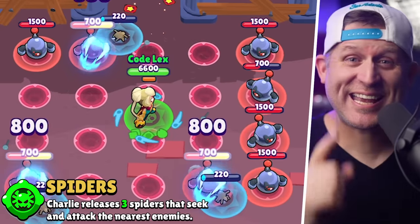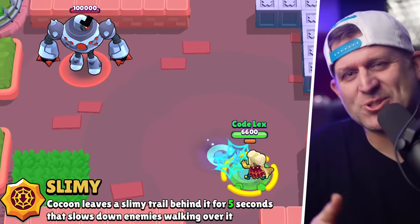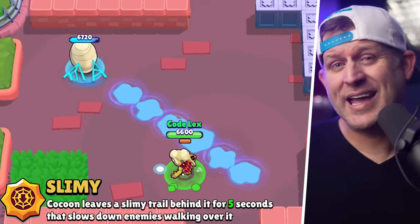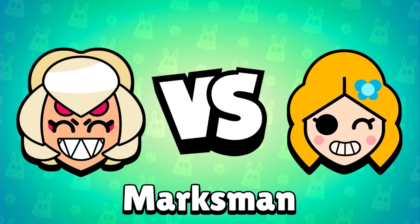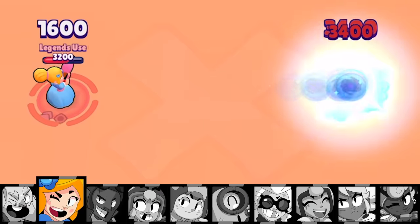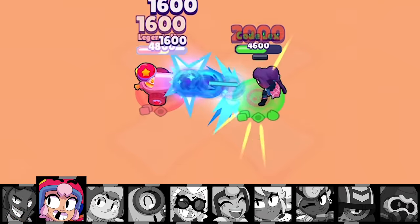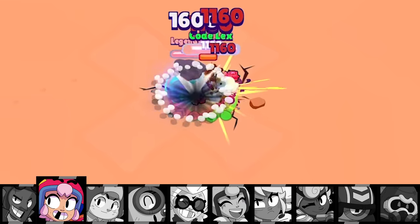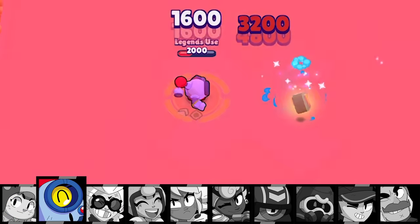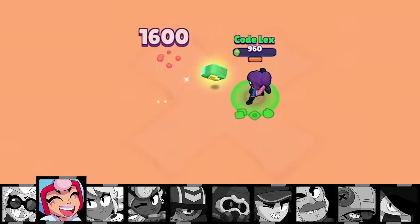Her second star power called Slimy is hard to sell — it's sort of like Carl's Heat Ejector gadget, but it turns the path of her super into a slimy mess that slows enemies who walk across it. It's just vastly inferior to her other star power. Charlie does have very long range, almost as far as the marksmen, just short of how far Piper can shoot. The problem is at long range her ability to take out targets is not good. She does take out Bonnie, who has really low reload speed, but if Bonnie jumps in she's gone almost instantly. In a game you'll want to get as close as you can, and if you get the chance you can super a long range brawler, walk right up to them, and have a big advantage.